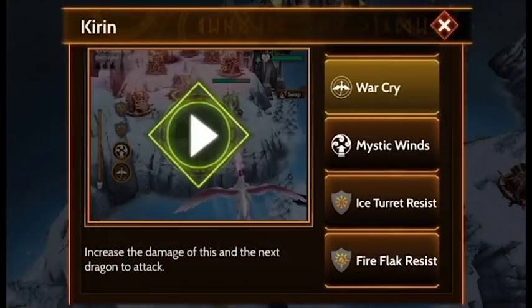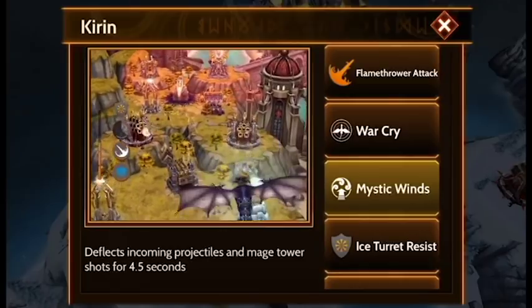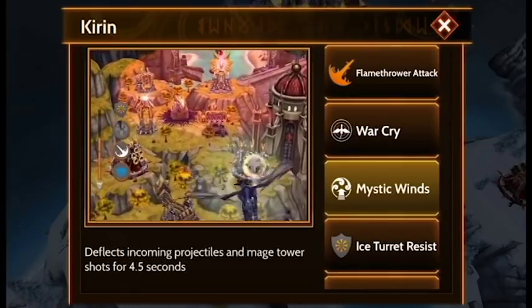Ciaran has 2 active white spells and 2 resists within its spell kit. Mystic Winds will block projectiles and mage super shots. This spell costs 2 rage and has a 4.5 second spell duration.